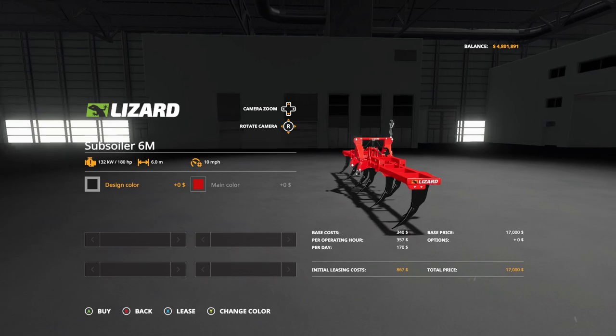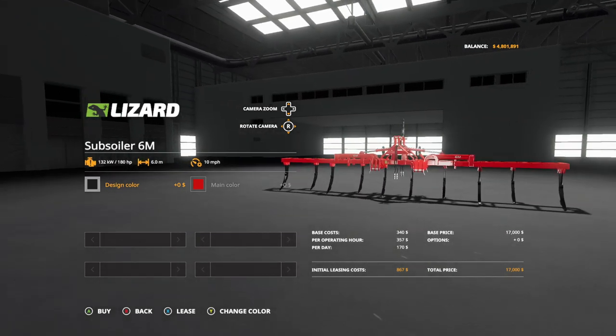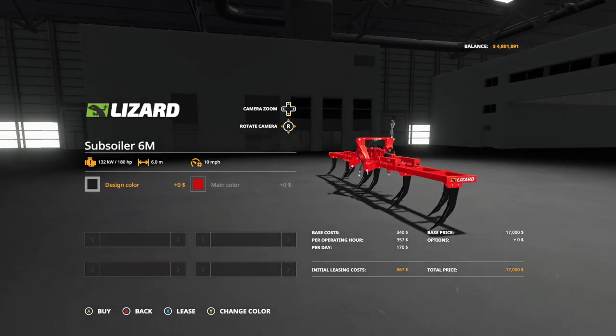What this is: it is a plow. I know it says subsoiler and it looks like a ripper, but at the end of the day this is a plow in game. Design color — we can change whatever we want.